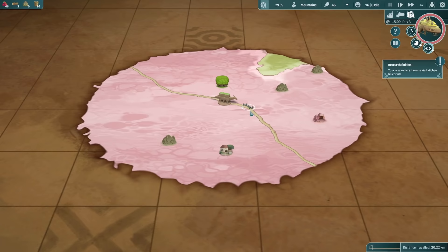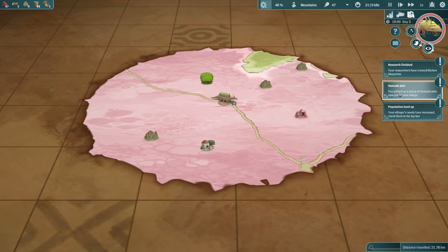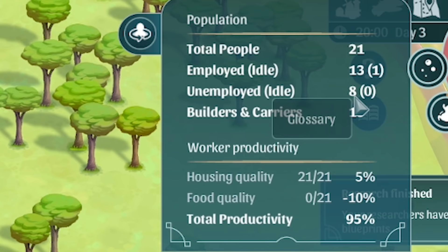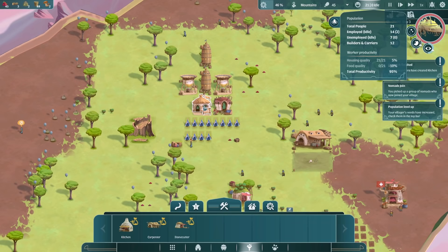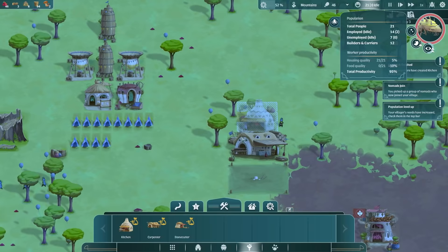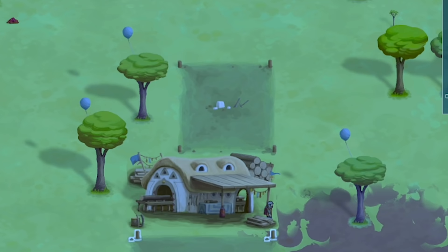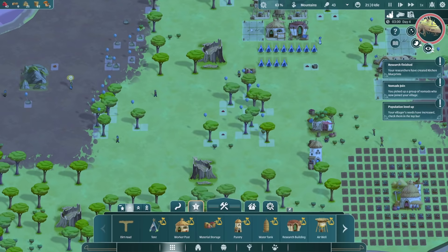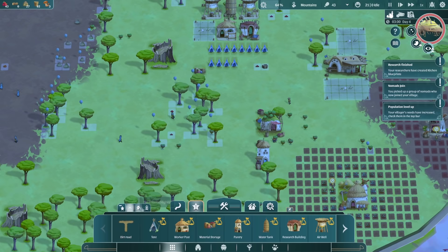The nomads have joined us. If we zoom in, we've now got 21 population, and there are eight unemployed people, so we should probably get them working on something. Maybe get a load of worker posts. It would also be worth building our kitchen now it's researched - we'll grab a kitchen and shove that there. That won't get built until we have the slabs and planks. The mushrooms - you've got to add the plot. Grow all of that into mushrooms. I've made a heart - a nice mushroomy heart! I think it's time to use the priority tool - we're slacking on wood big time, so let's up the priorities on collecting logs.